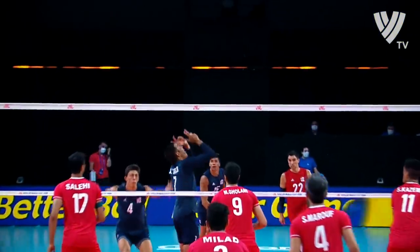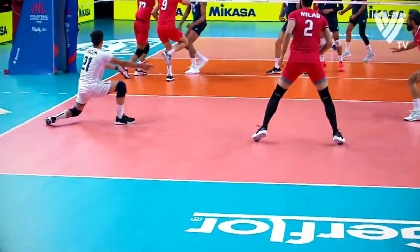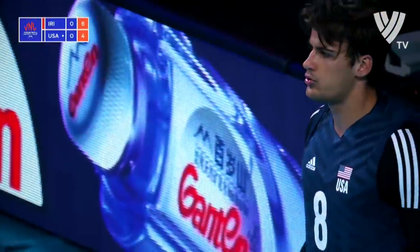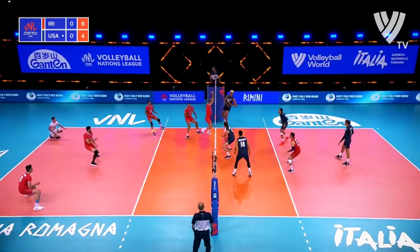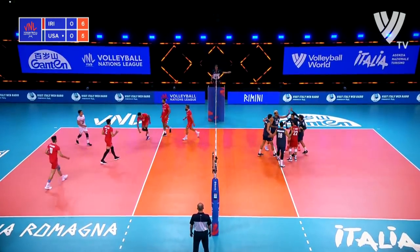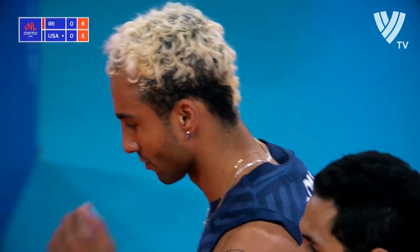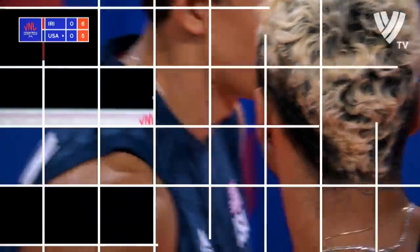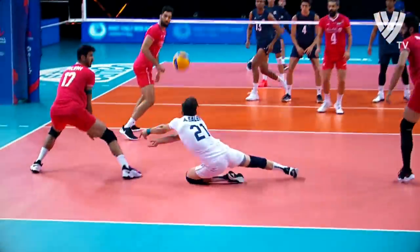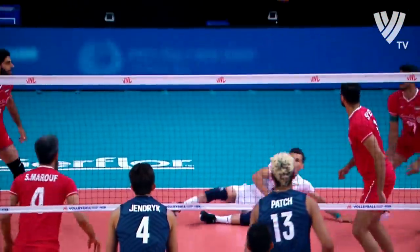He will call for Iran. Number 21, Simon Salehi — first time for the Falco on the serving line. Excellent, draws the overpass. Patch puts it away. Now back to an inner point. Now it's the Falco's turn to serve that seam. You see the libero have to take a lot of space on the court as the outside is making his move to hit.